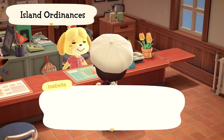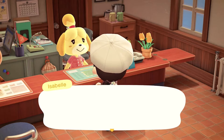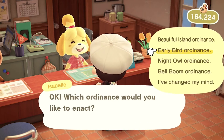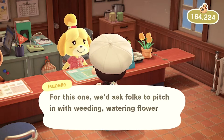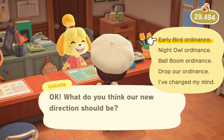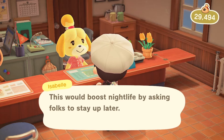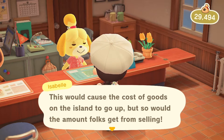There is also something new called Island Ordinances where we can set special rules about the island. Beautiful Island Ordinances will enable villagers to pluck weeds, water flowers and clear trash. Another one is the early bird ordinance where villagers wake up earlier and businesses open earlier. Night owl ordinance is the opposite where villagers sleep later and businesses close later. Lastly, we have the bell boom ordinance where the prices of goods increases.